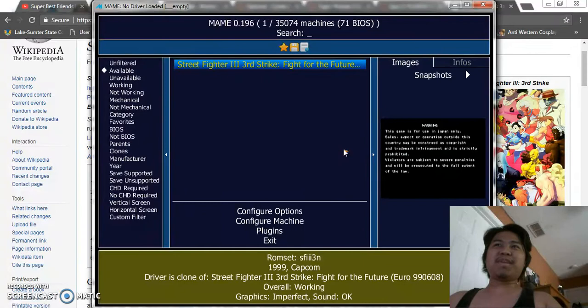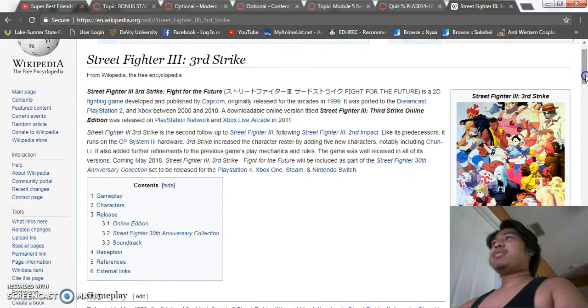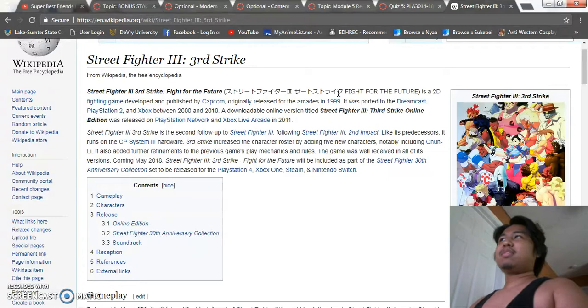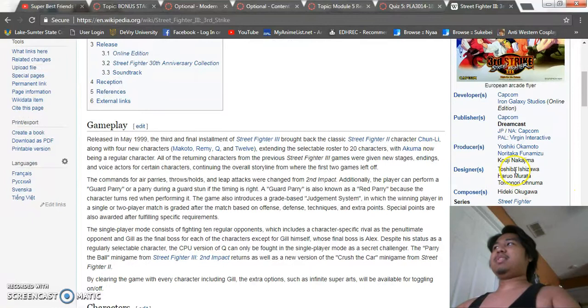I can't tell you much about this game because I think everybody knows what Street Fighter is about, but for Street Fighter 3rd Strike specifically I had to pull up a Wikipedia page. It was released in 1999. Here are the designers — I couldn't remember them off the top of my head: Toshiba Ishizawa, Haruo Murata, and Tomonori Onuma.